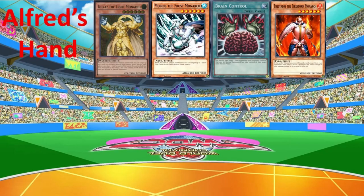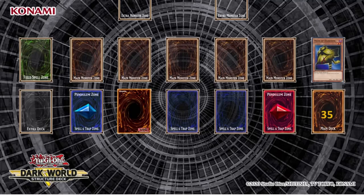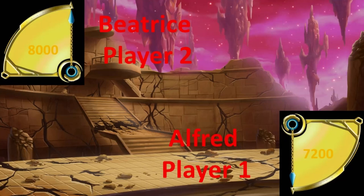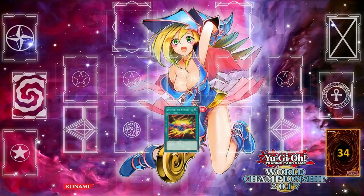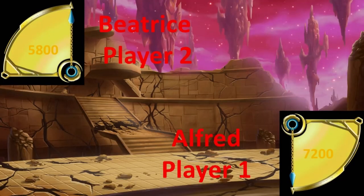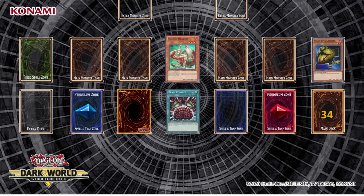Start the draw phase. Standby phase. Main phase 1. I will activate Brain Control by paying 800 life points. Money gets you the best help — your Masked Dragon serves me now. Battle phase. Attack. Masked Dragon — Masked Slash. Main phase 2. End phase.